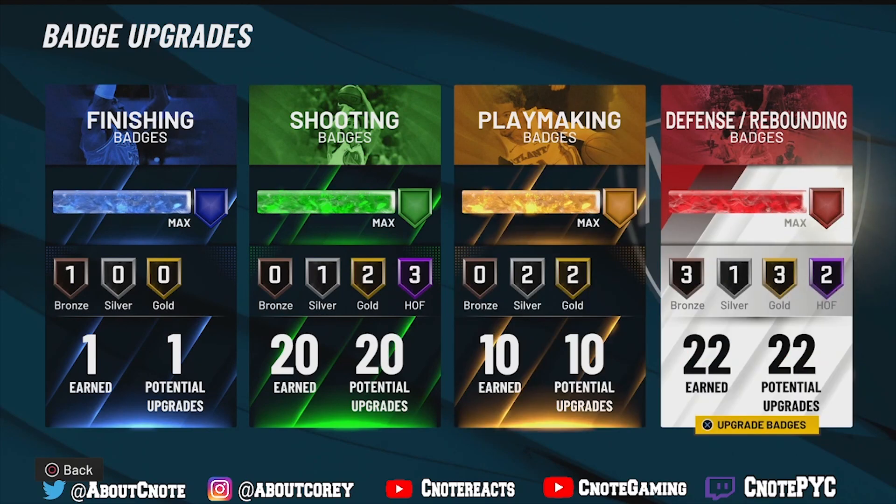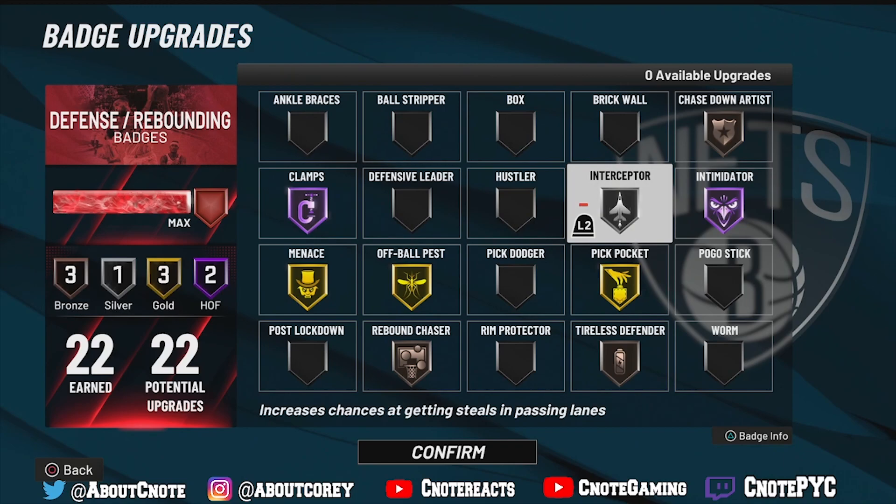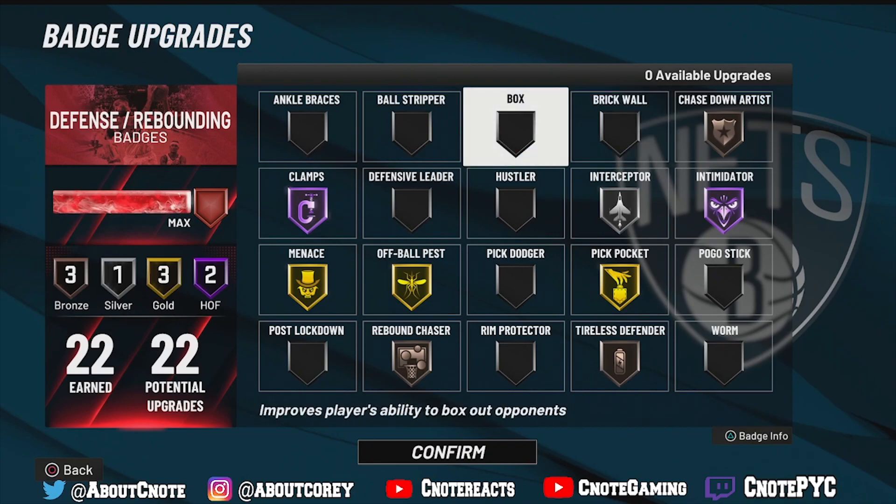The defending badges are probably my favorite badges on this build so far. We got Hall of Fame Clamps, Hall of Fame Intimidator, and Interceptor. This dude gets so many steals — I average at least three steals a game in the rec. At the park it's over with. This build is acting brand new and I haven't even used it at 99 overall yet.